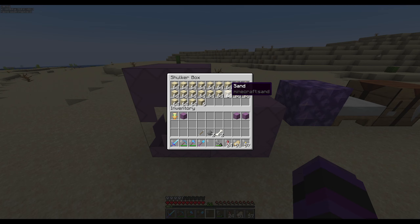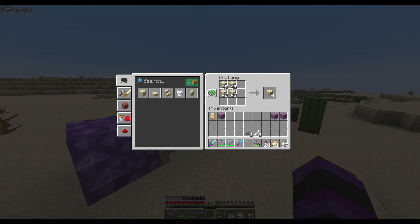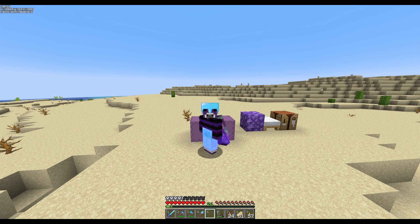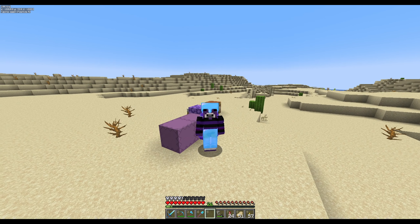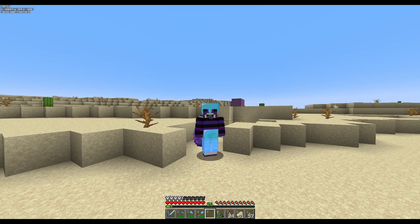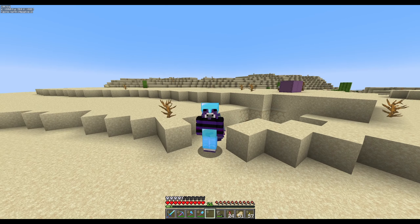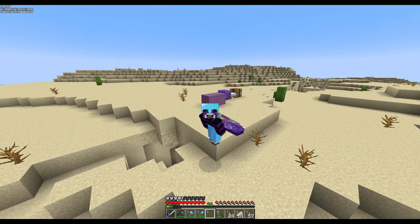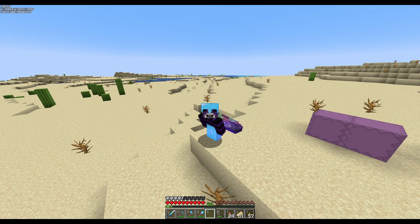We got half a shulker box of sand and about the same of sandstone. The sandstone you can craft into stairs and cut sandstone — it's not completely useless, and you can also trade it. That was also a lot quicker — in total it took maybe five minutes, whereas using a diamond shovel for the same amount would have taken much longer. It's a great way to use TNT in a non-destructive way to gather sand. We're going to make a lot more TNT to do this exact same thing again.